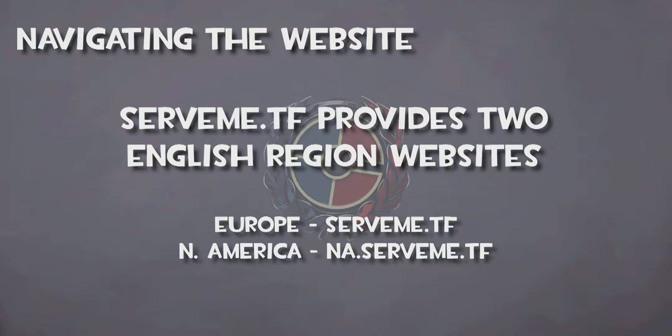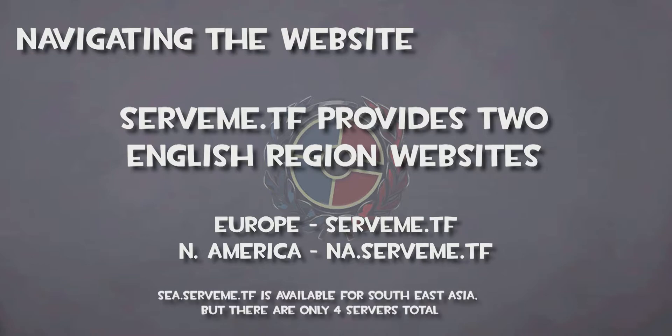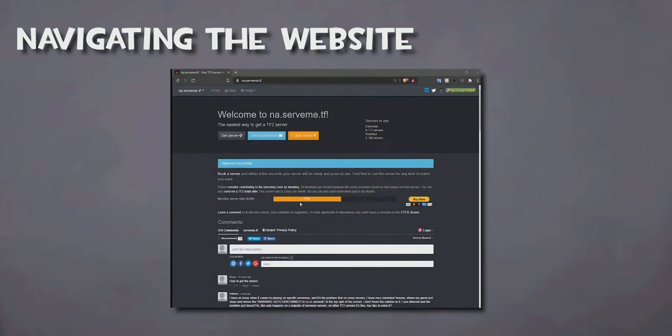Websites include serveme.tf for European users and na.serveme.tf for North American users. Choose the one that is most appropriate for you. In order to rent a server, you must first log into your Steam account using the button found on the top right of the front page.